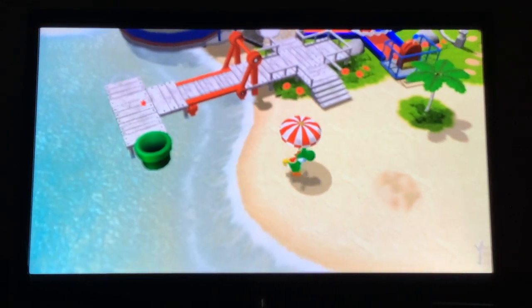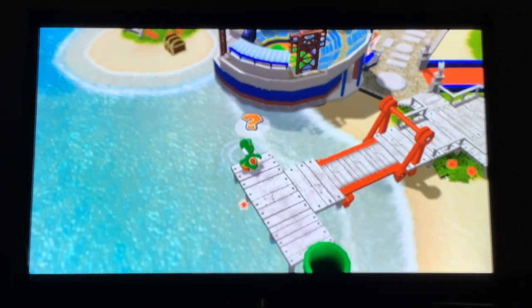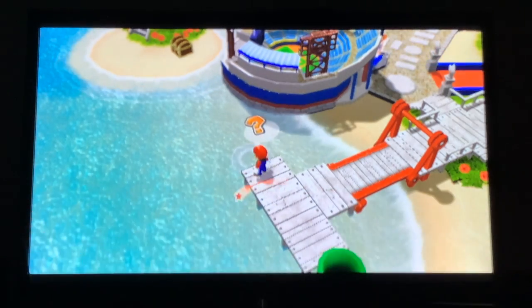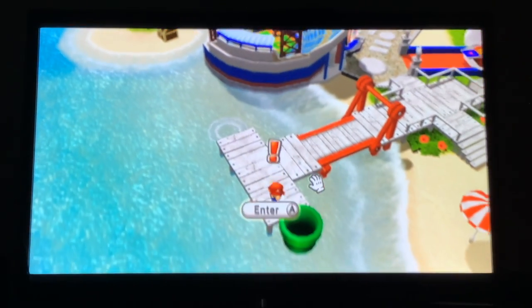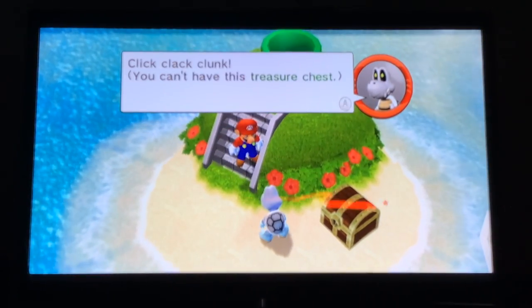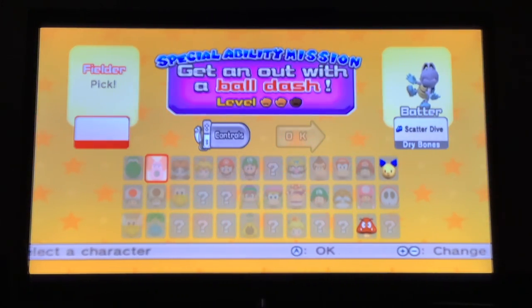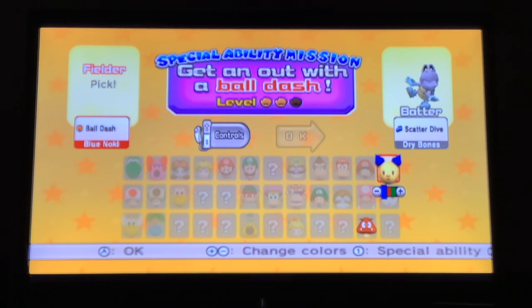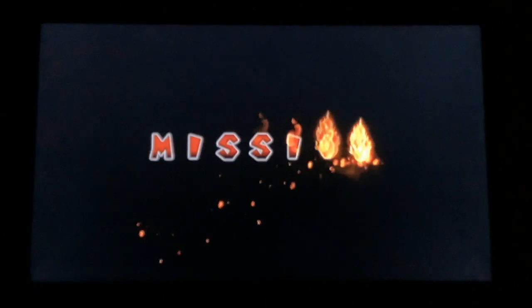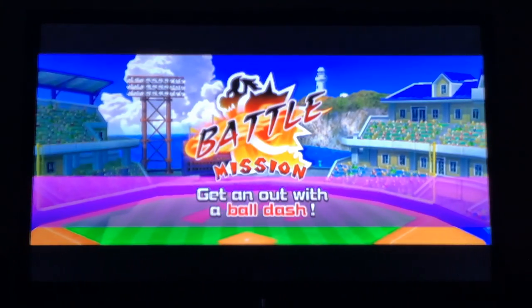Down here, Dry Bones is guarding a treasure chest. We have characters who can ball dash — now we technically have four, so we'll use Green Milk. Dry Bones was really just guarding that treasure chest the whole time, waiting for us to come back for seven episodes. He's been hiding in the sand this entire time.